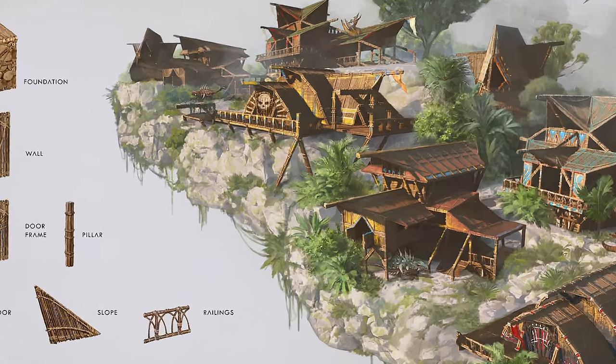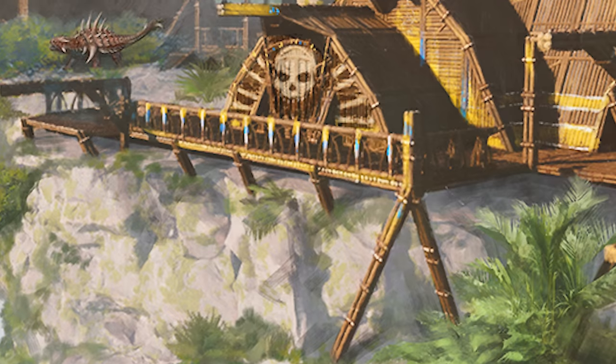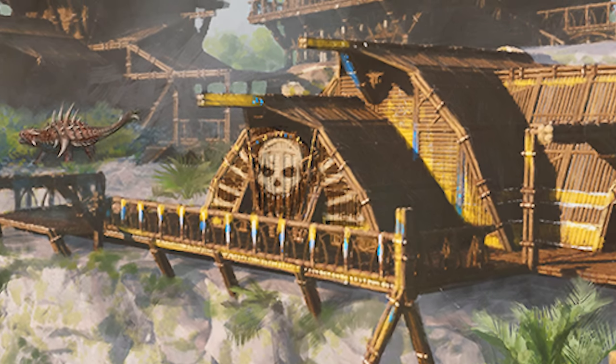There also seems to be some bending — air quoting — of the rules of physics, especially how the structures are held up by the pillars. And I have questions about this skull painted on the structure in the forefront of this building. How is all that going to work in ARK 2? And will it be more user-friendly than the current ASE version, which involves you adding to the ARK game files?